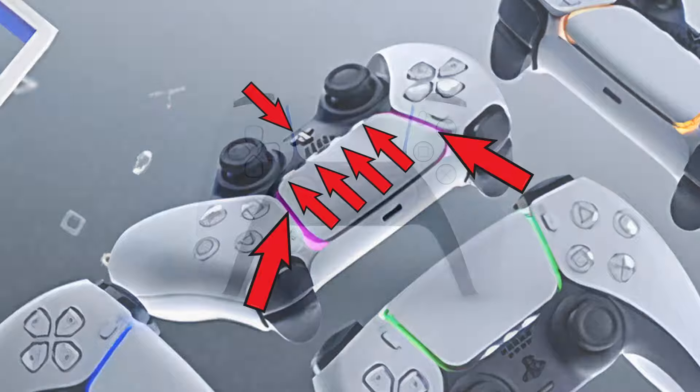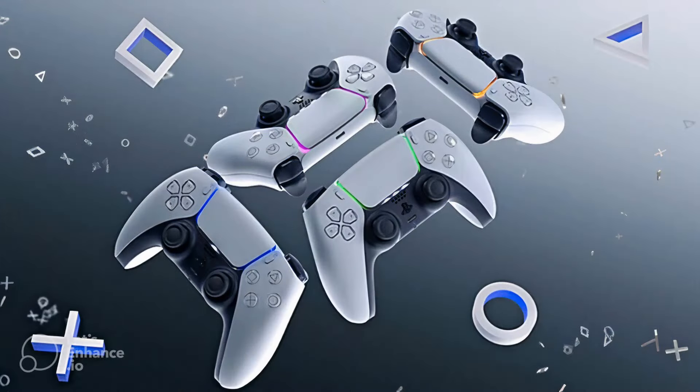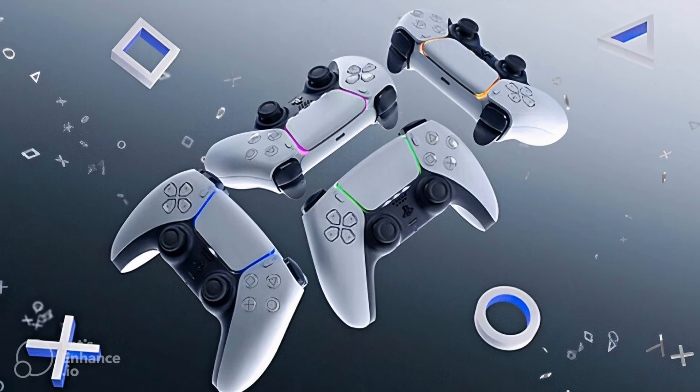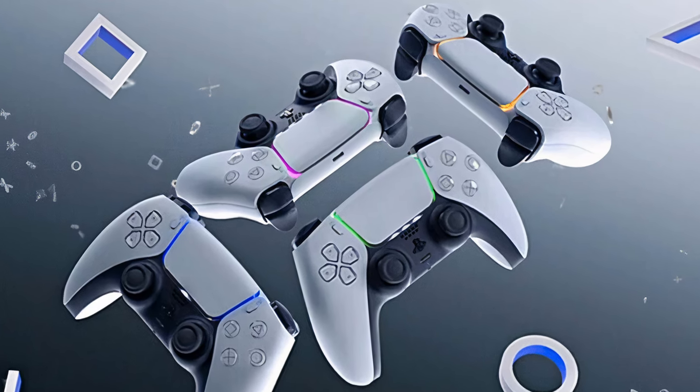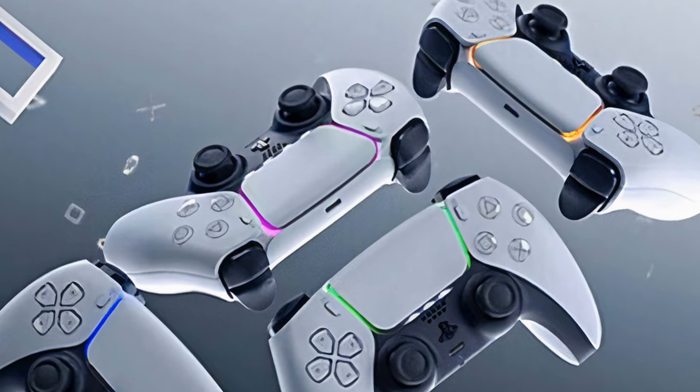A blue light bar with one connector light means your controller is connected to the PS5 and working. If you have more than one controller connected, the colours will cycle: player one will be blue with one connector light, player two will be red with two connector lights, player three will be green with three connector lights, and player four will be purple with four connector lights.